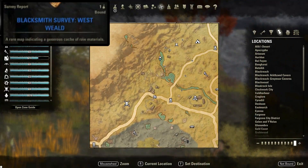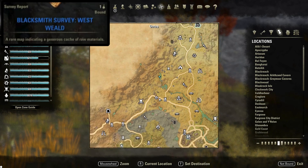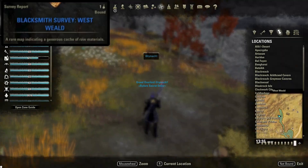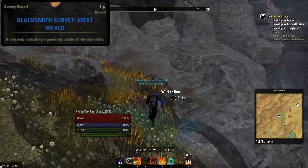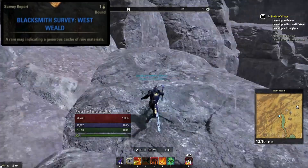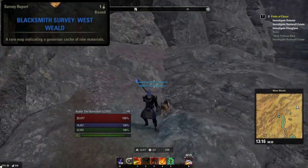Next up we have the blacksmithing survey for Westwield, and this is located to the far north of Ontis Wayshrine, shown here on your map. Stay to the left side of the river and you will run up to this rocky area here. Again there will be six nodes per survey, and it's been nearly two months since Gold Road launched, and even after doing writs every day on 19 toons I have yet to get the blacksmithing survey for Westwield, but I assure you this is its location, so hopefully you have better RNG than I do.